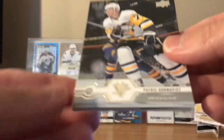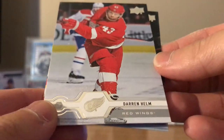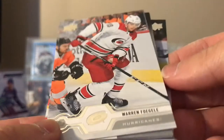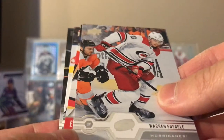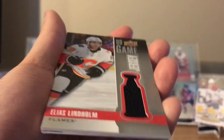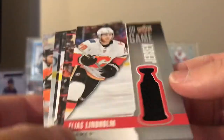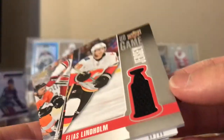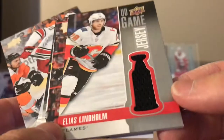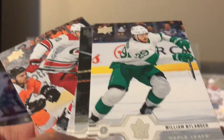Last pack — I'm pretty sure that's a jersey — yeah, this is a jersey. Here's Patrick Hornqvist, Darren Helm, Warren Foegele, and Elias Lindholm — UD Game Jersey. So like all the regular UD game jerseys are in the Stanley Cup background. Bobby Ryan and William Nylander to end off box number two.